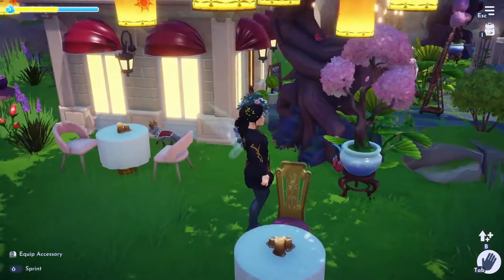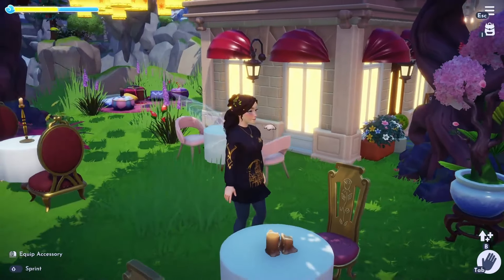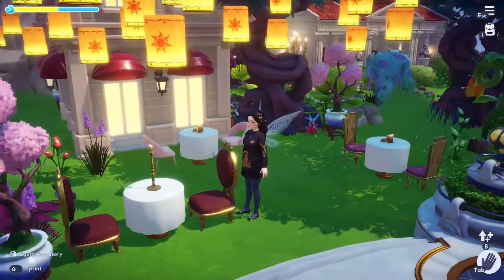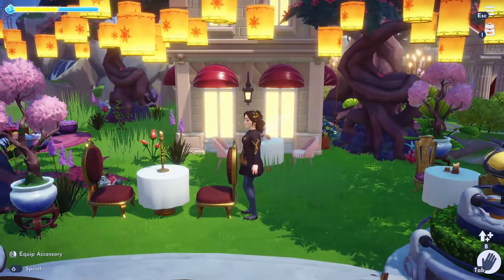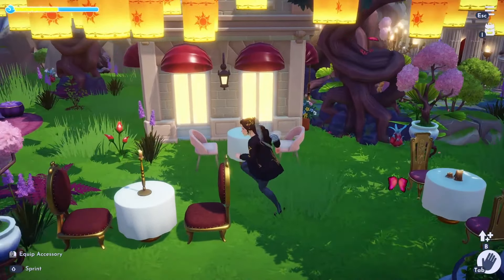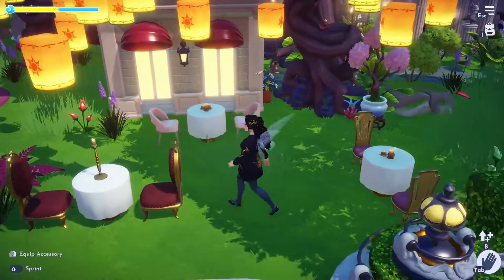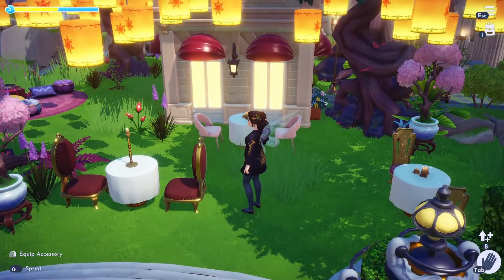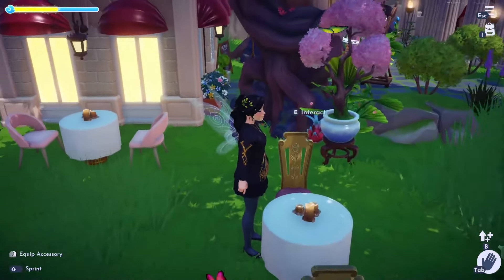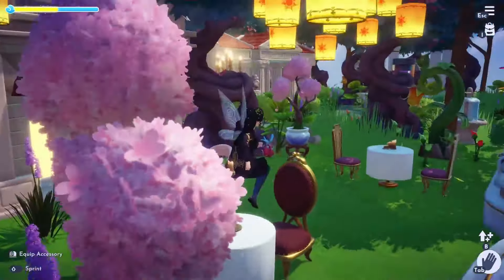I also tried these chairs because I think they look cute — I like the rose detailing on them. And I also tried these as well because of the kind of mix of golds and stuff. I wasn't too sure, so I might change this seating area so they're all matching, but I just couldn't decide which looked better. If you want, leave a comment down below — which chairs do you like best? Do you like the light pink ones, the rose chairs, or the red ones? I'd be intrigued to see what you think.